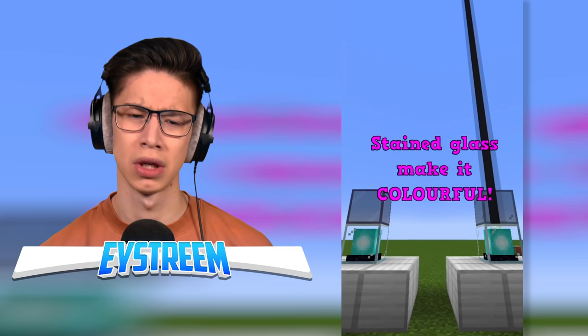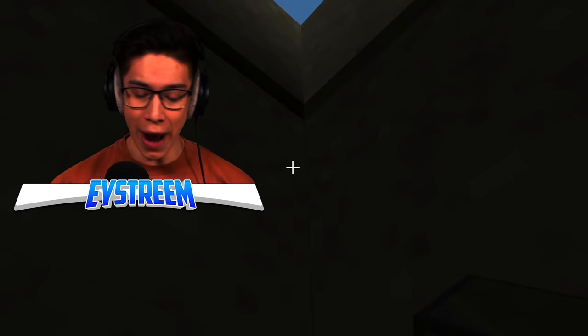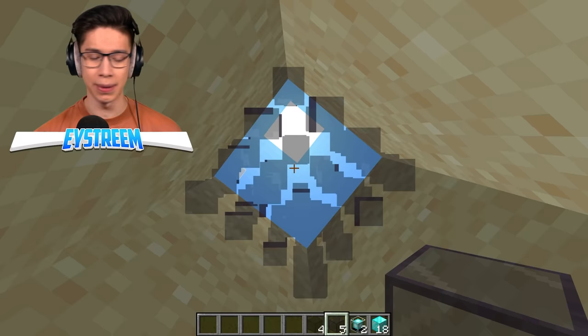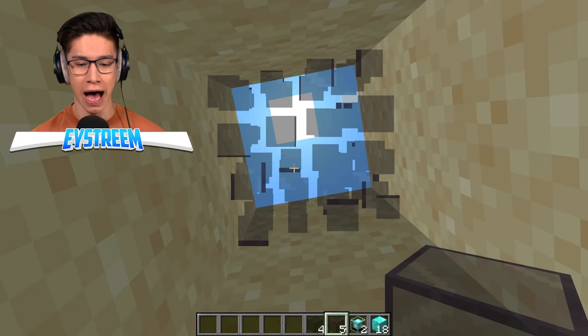We dig straight down to test this. You can see it's pretty light here. Now we place down one of the tinted glass blocks — bro, it went dark in here! Maybe the same thing happens with stained glass. We use black stained glass and the light stays. Even though you can see through the tinted glass, it seems to block out the light. Is it the same as if I use a full block?